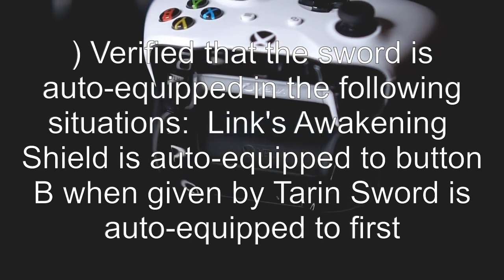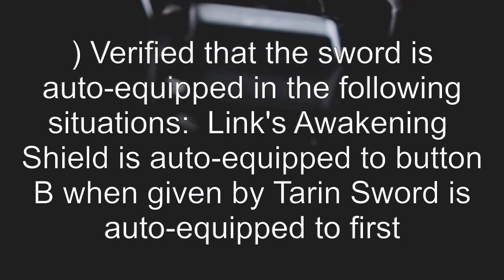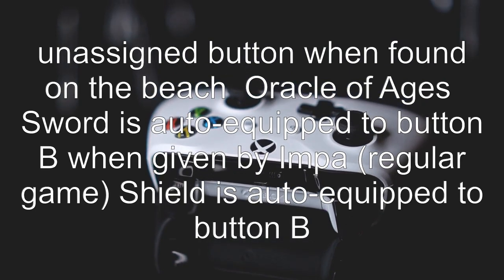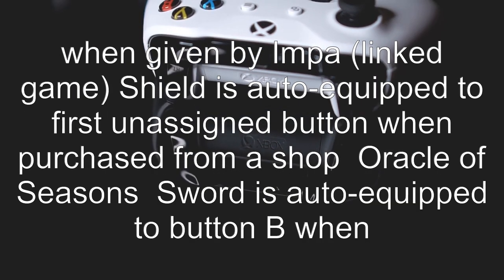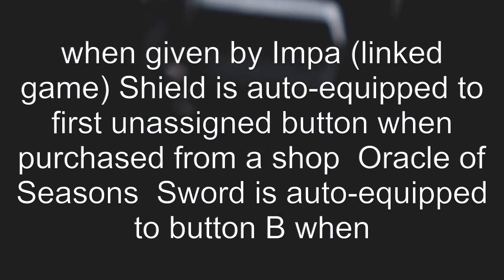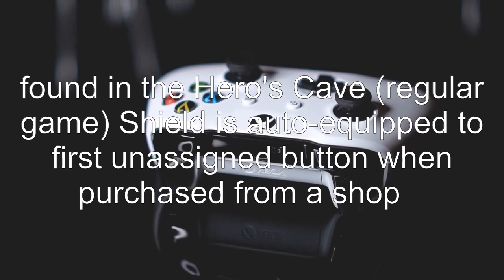I verified that the sword is auto-equipped in the following situations. Link's Awakening: shield is auto-equipped to button B when given by Tarin; sword is auto-equipped to the first unassigned button when found on the beach. Oracle of Ages: sword is auto-equipped to button B when given by Impa in a regular game; shield is auto-equipped to button B when given by Impa, and in a linked game, shield is auto-equipped to the first unassigned button when purchased from a shop. Oracle of Seasons: sword is auto-equipped to button B when found in the Hero's Cave in a regular game; shield is auto-equipped to the first unassigned button when purchased from a shop.